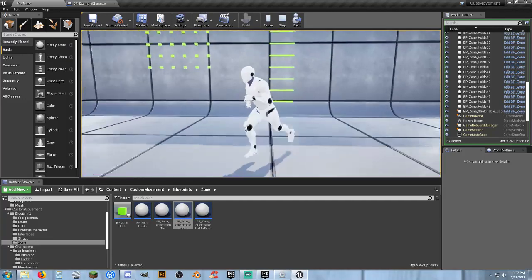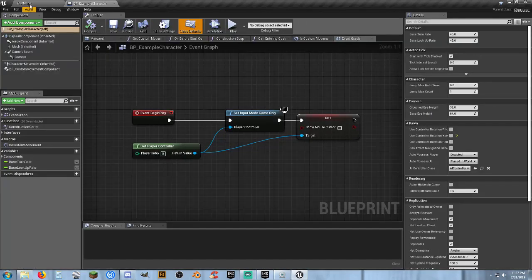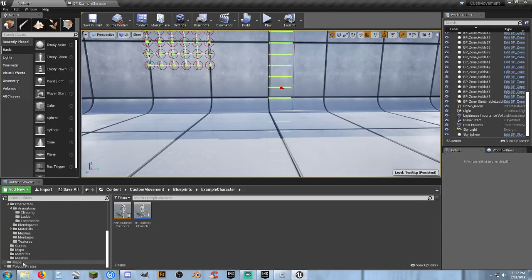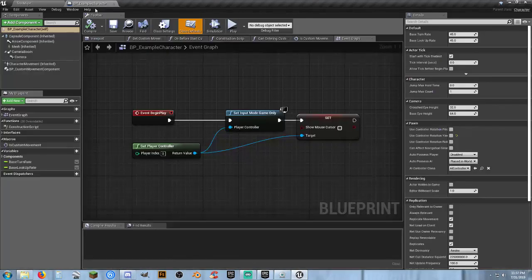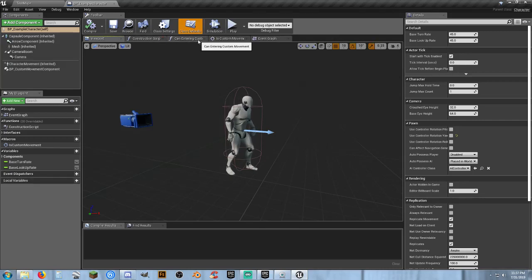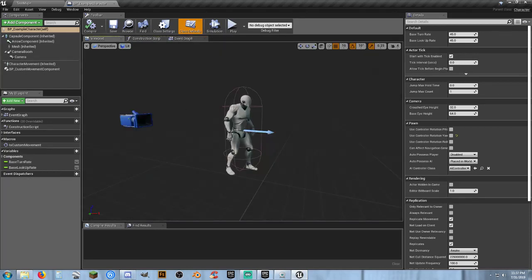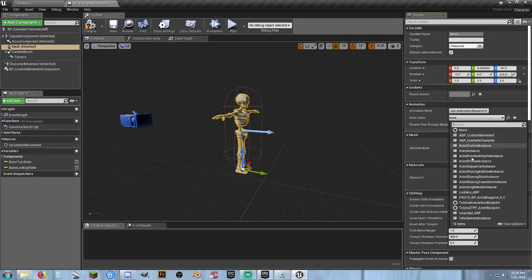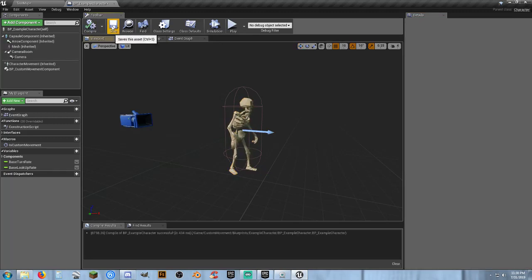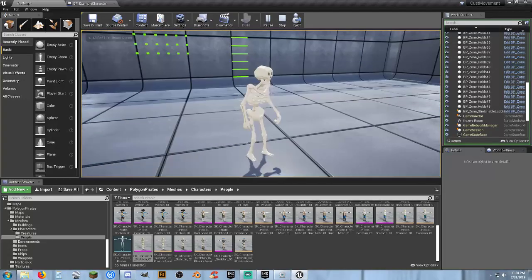So let's see how badly we screwed up the retargeting. Going back to our example character, I know which polygon character I want to use — the skeleton. Open it up in viewport, close down extra panels, click the mesh's animation class arrow and select the unarmed animation blueprint, compile and save.